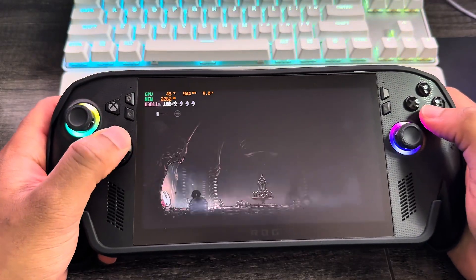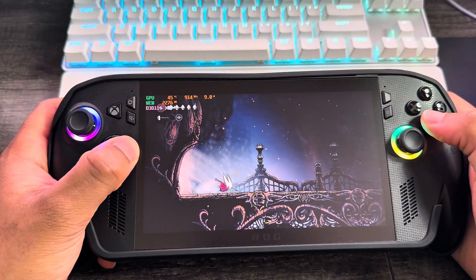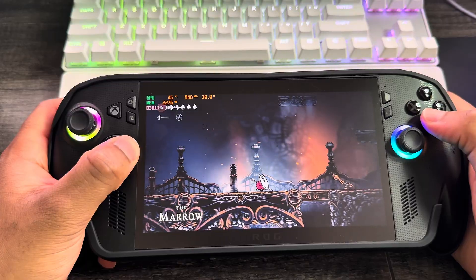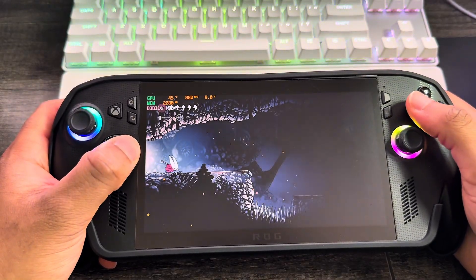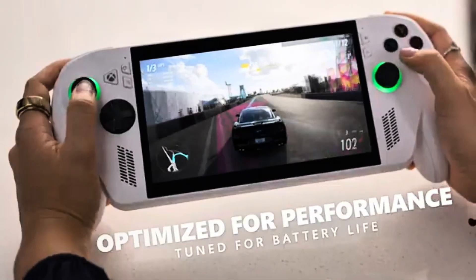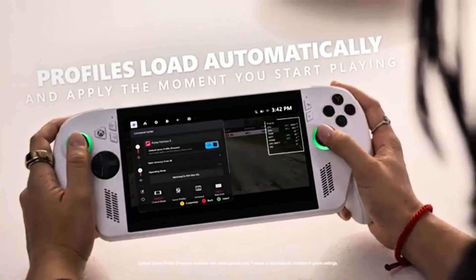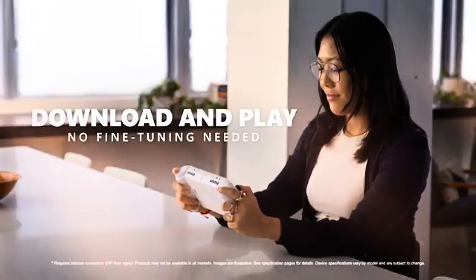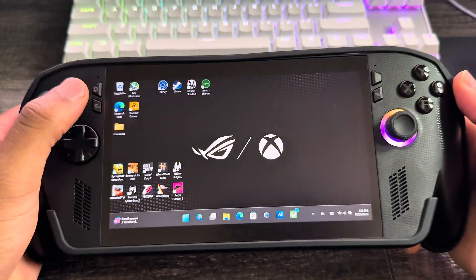With this update you can jump into the game and start enjoying it — better battery life without requiring you to manage adjustments. Each profile is handcrafted per game and it only works when on battery, not plugged in, because plugged in you automatically get the best 30 watts. When not plugged in, this automatically kicks in to give you the longest playtime possible and the best gaming experience with FPS smoothness.